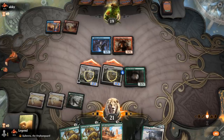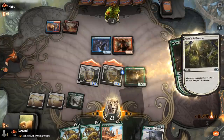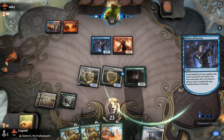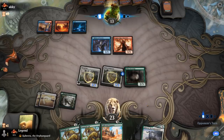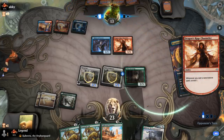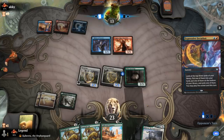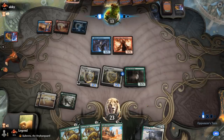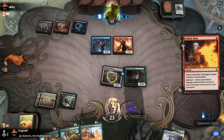Ideally draw lands for Collected Company next turn. Pridemate is now a 5/5, and Delver still doesn't transform. Opponent must have a bunch of lands or creatures in hand. There's Expressive Iteration — they played land before playing it, which is unusual. Unholy Heat is what they found, so they could kill Sacred Cat at most. Now I can potentially embalm Sacred Cat and play a Cub if we don't draw a land for Company.